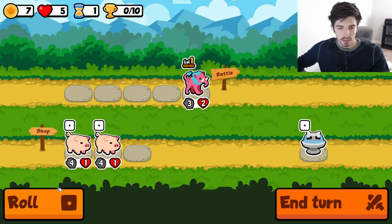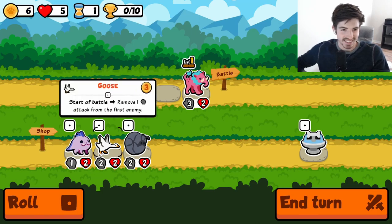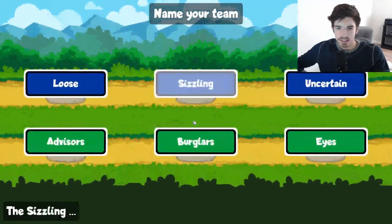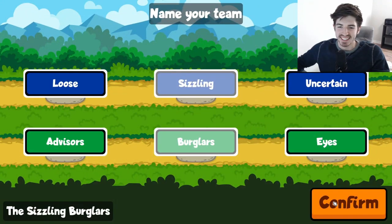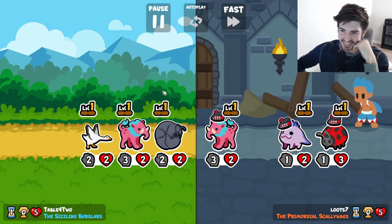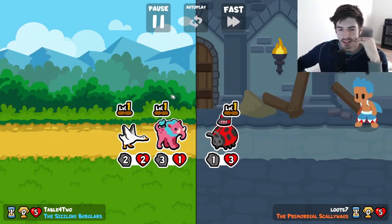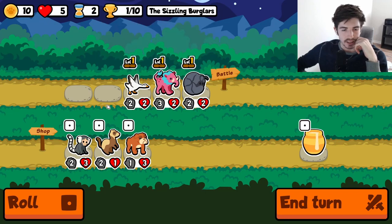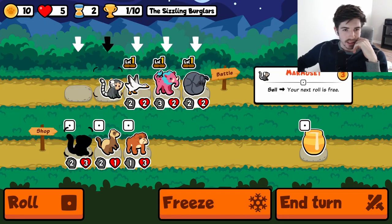Baku is my new favorite. I'm just gonna throw it out there, I think he's so much fun. You can keep him, you can buff him. He still has the effect at the end of the turn if it's nighttime. It's good. I like it.